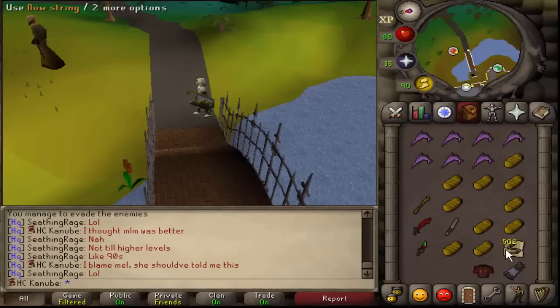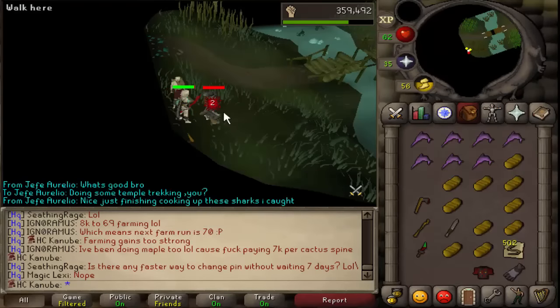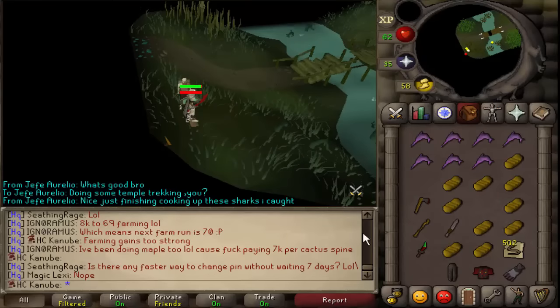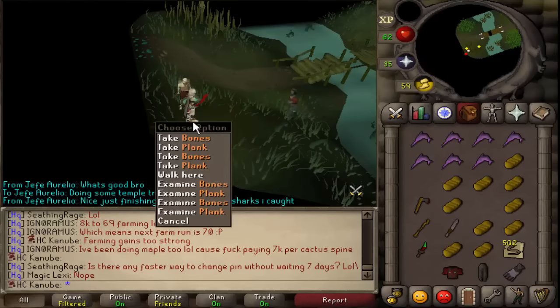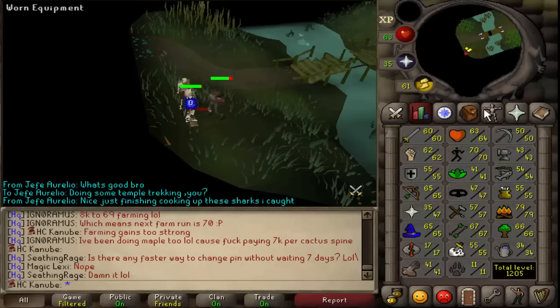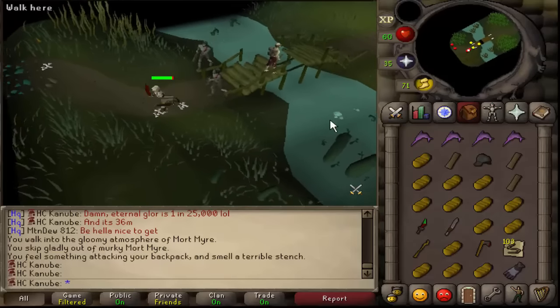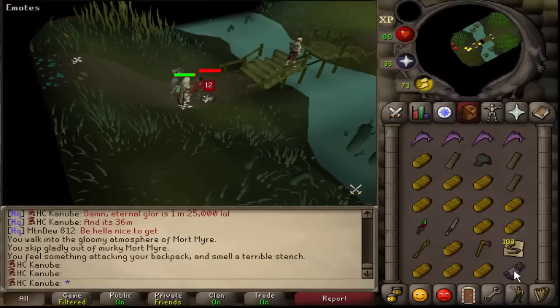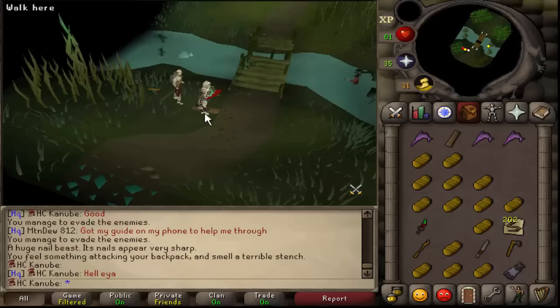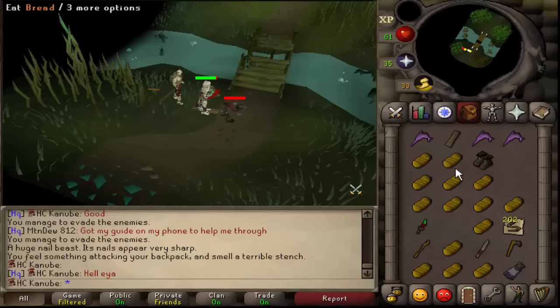You get like 100 to 200 bowstrings — ridiculous. Just got the lumberjack legs too. I found out that the lumberjack outfit boosts your woodcutting XP when you're wearing it, which is pretty dope. Just got the lumberjack hat from a lumberjack zombie as well. I've got three pieces so far. Just got the lumberjack boots — officially have the full lumberjack set!